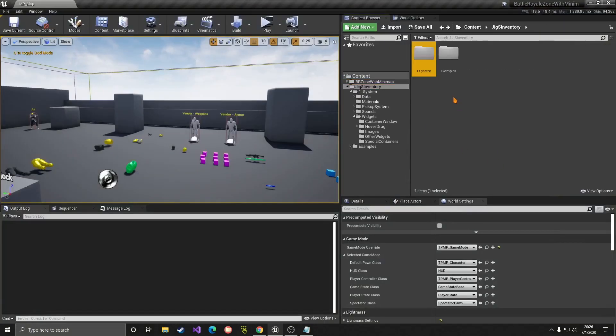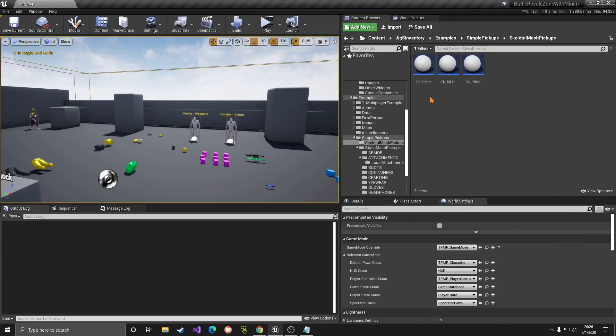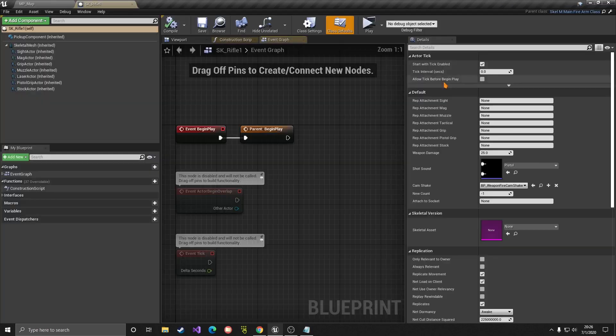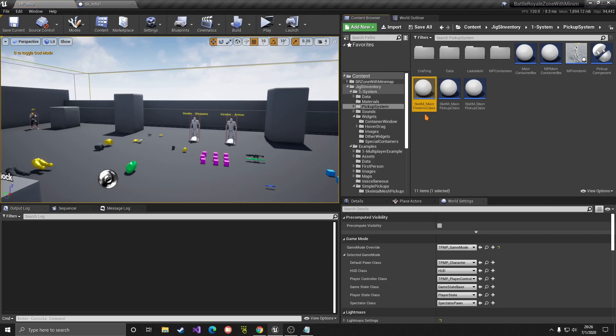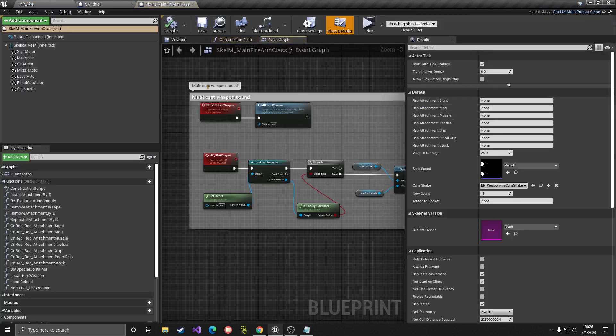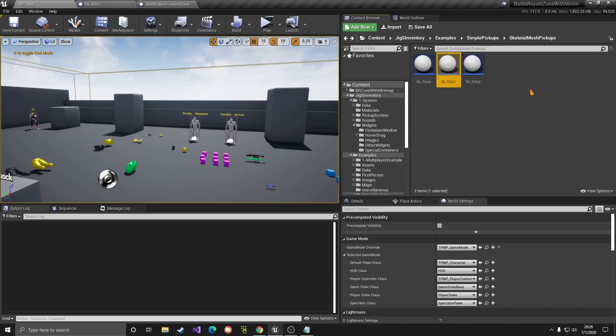So let's go ahead and check out the weapons. If we go to Examples, then Simple Pickups, then Skeletal Mesh - I changed the rifle and pistol to skeletal meshes because I think it's more convenient, but it can definitely work with static meshes as well. If you open Rifle 1, you'll see that the most important thing is that it inherits from the firearm class. This is where all our attachments are handled and of course some other logic about damage, fire, reload, etc. The skill main firearm class inherits from the main pickup class. So if you're going to make a new weapon, you can duplicate the rifle or make a new pickup of the firearm class.